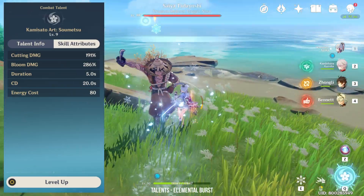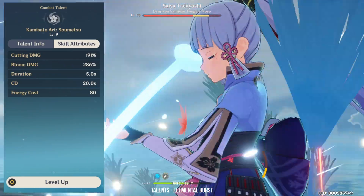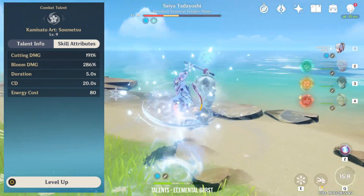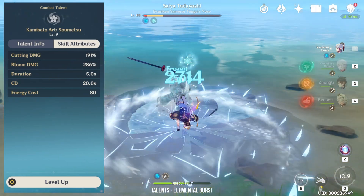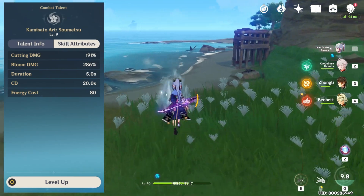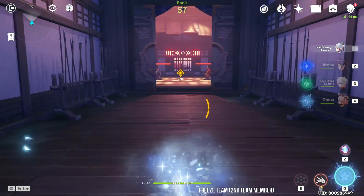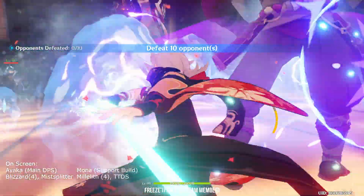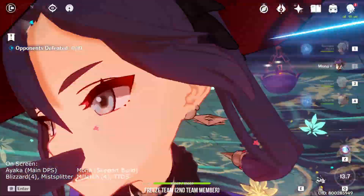Secondly, it is not guaranteed that all 20 hits from her burst will land on a single target, especially versus targets that move around. The new Inazuma enemies who dash a lot are a good example — it is not rare for them to dash out of her burst. This is why freeze team comps are so strong with Ayaka: with freeze, you can guarantee every hit of her elemental burst lands on the target.